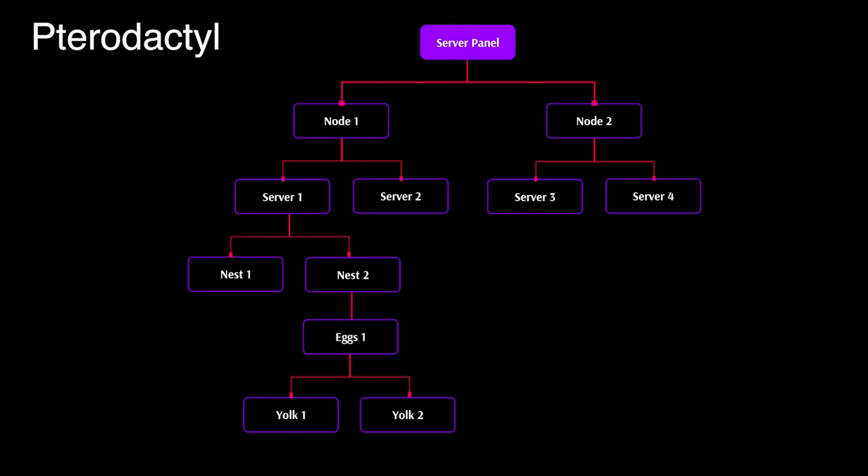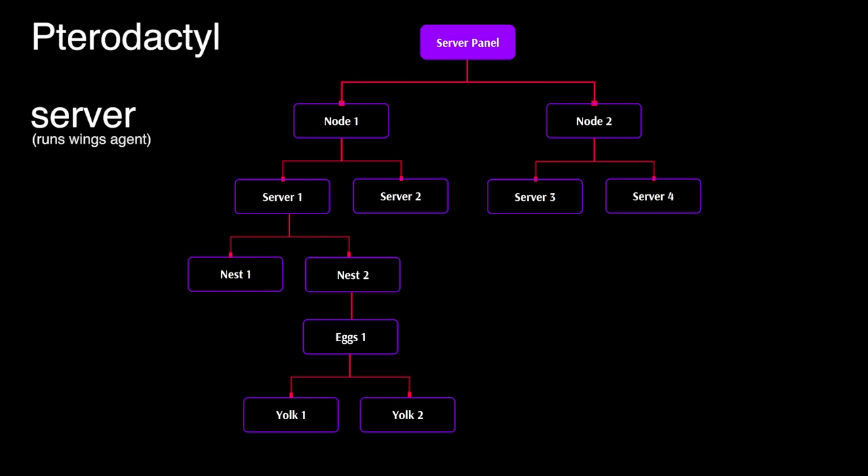With all of this functionality comes a little bit of complexity, so there are some terms we'll need to cover. Pterodactyl is made up of a few parts. First, we have the Pterodactyl server, which is actually the game panel — this is where you configure your server and your games. Next, we have Wings. Wings are the control plane for all of your nodes, and nodes are just servers. Each server runs the Wings agent, and this is how games are deployed to your server nodes.